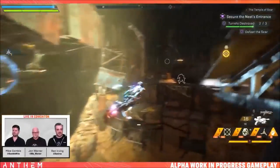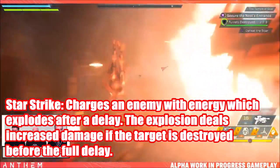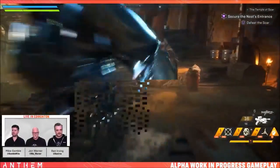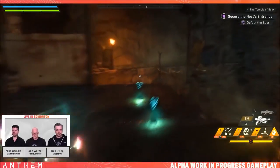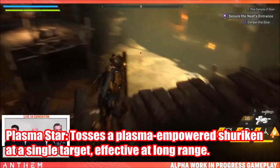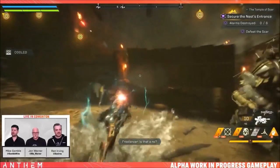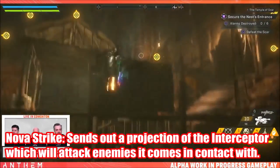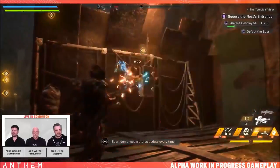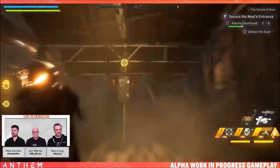Next up, the strike systems. Star strike charges an enemy with energy which explodes after a delay, dealing increased damage if the target is destroyed before the full delay. Plasma star tosses a plasma-empowered shuriken at a single target, effective at long range. Nova strike sends out a projection of the interceptor which will actually attack enemies it comes in contact with — unlike the Halo-style decoy, this one deals damage.